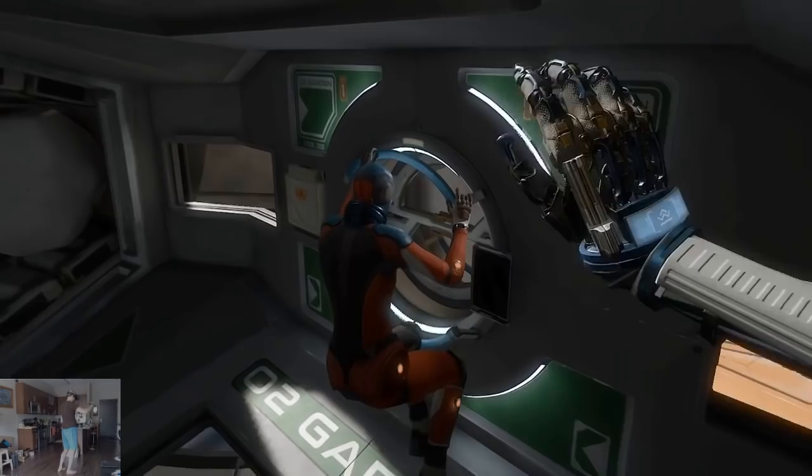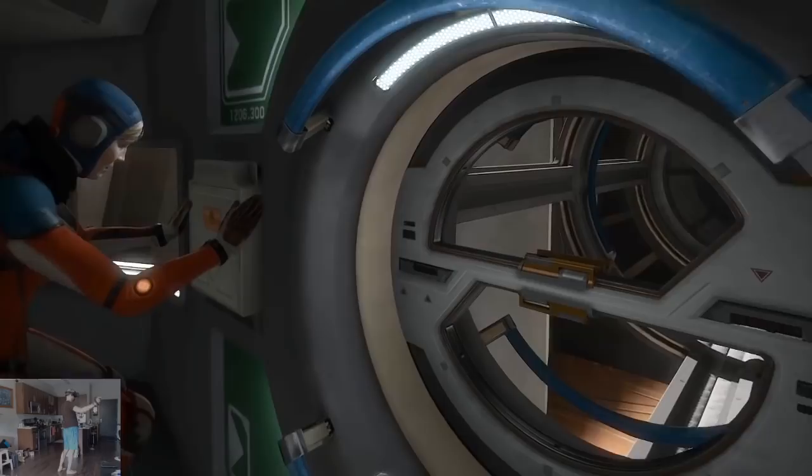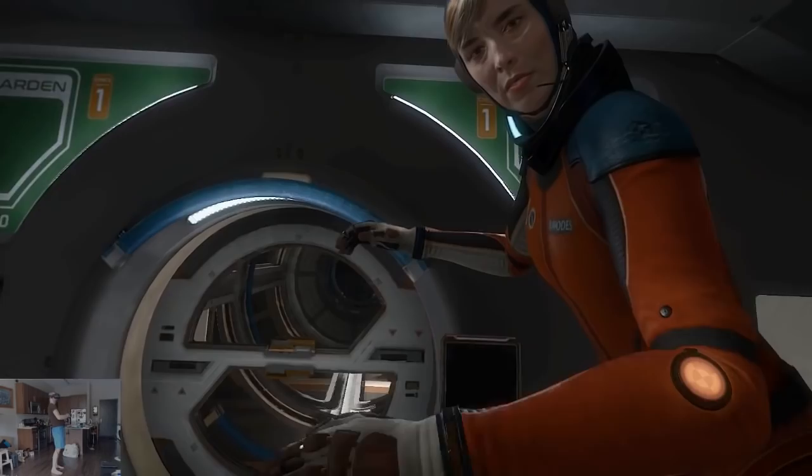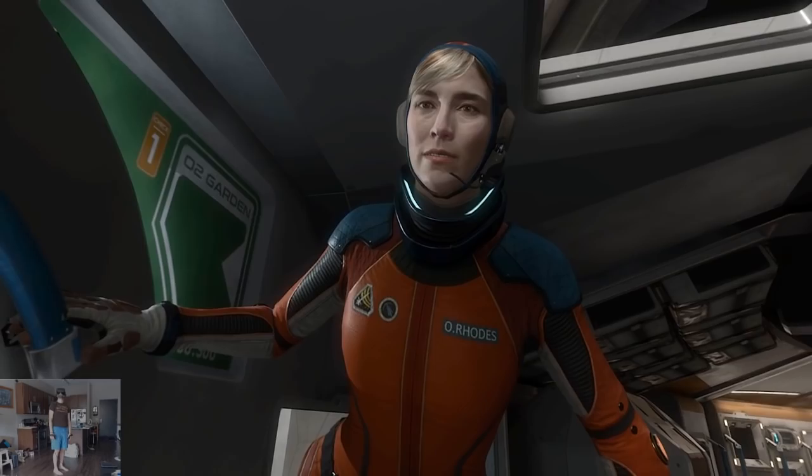Looks like the power failure knocked out the door to the oxygen garden. I'll pull the manual release. And of course, the access panel is stuck. Jack, I think you're going to have to cut through. I'll need to calibrate my reactive cutter first. Considering the power outage, let's also calibrate your entry light. All right, more training. Here we go.